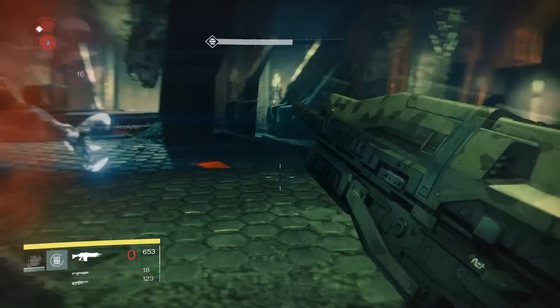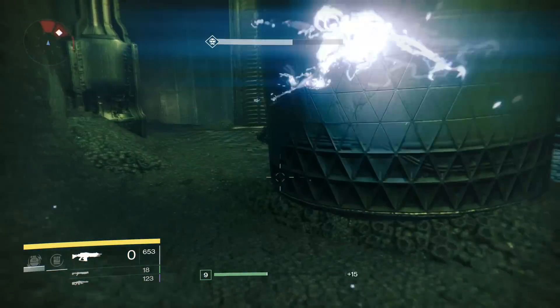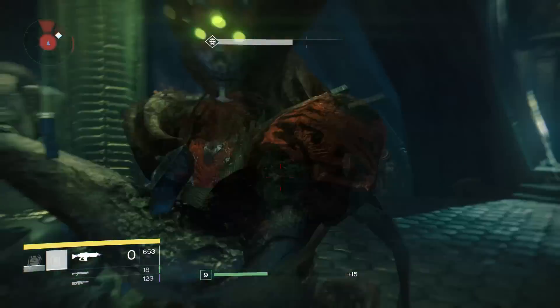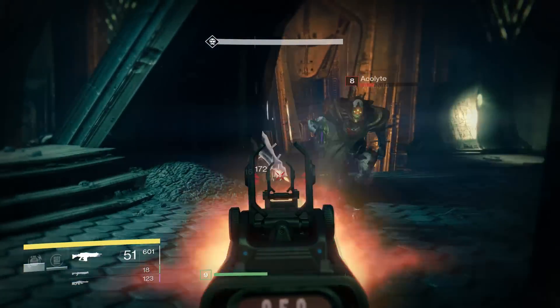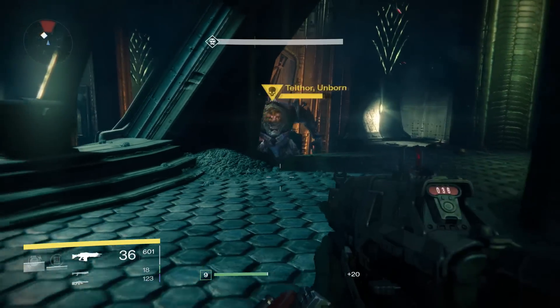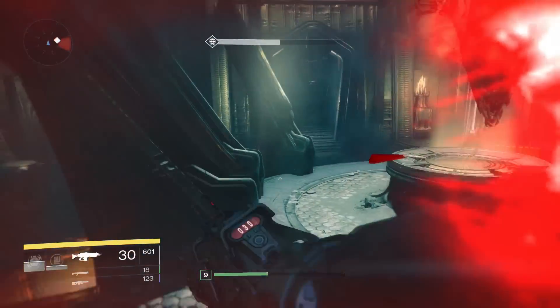There are a couple different ways of doing it. The first thing you're going to have to do in both ways is to clear the adds. There are two Thrall and three Acolytes that spawn. You can see this pillar that I'm kind of running around both sides of — you can use that as well to get away from Teltor.